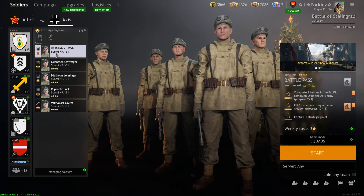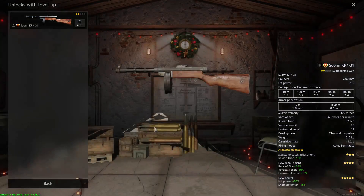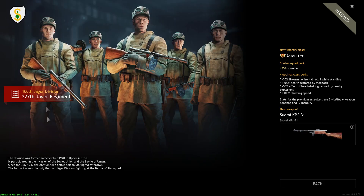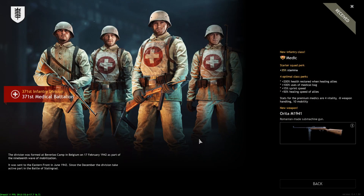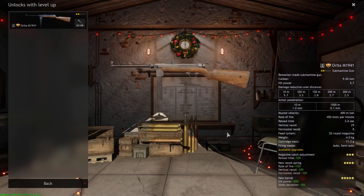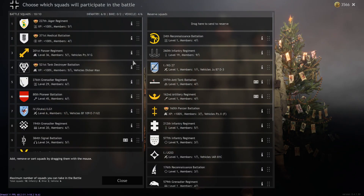Moving on to Stalingrad Axis. The Suomi KP-31 — it plays just like a PPSH. Not a bad squad — you get four soldiers and one level two engineer with basically the German-side equivalent of a PPSH. The Arita M1941 Squad gives you four medics with the Arita weapon, which is okay but nothing really amazing — equivalent to a worse MP40. I don't recommend it because it's really not that competitive.